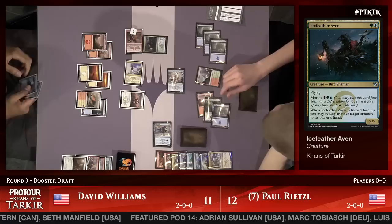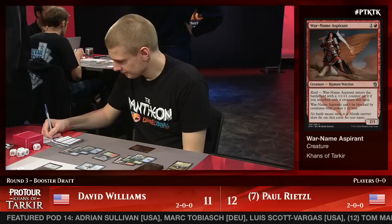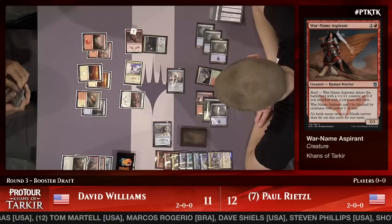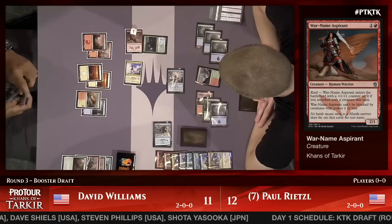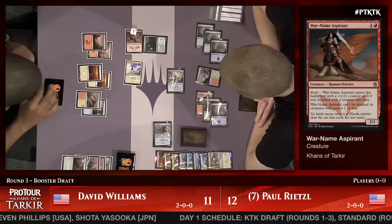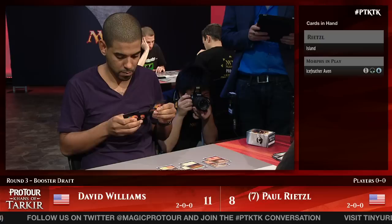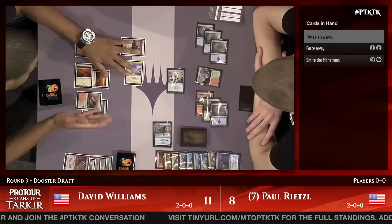This is a huge play for Rietzel, striking away the War Named Aspirant and enabling a trade. Paul has set himself up pretty decently, but Dave is not out of tricks yet. He's trying to decide if he wants to use Force Away to save his War Named Aspirant — bouncing the Aven isn't great and they're already trading, so it's not the end of the world. Paul does take four, dropping down to eight. Dave says 'okay, you got me, that's fine' and immediately replays his Anak Bondkin.